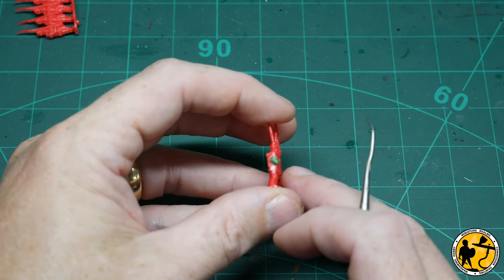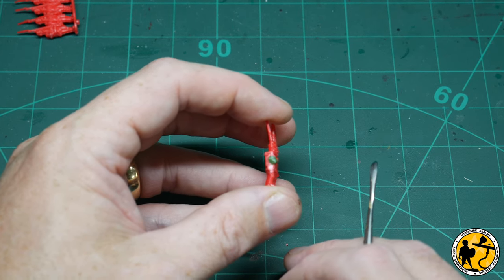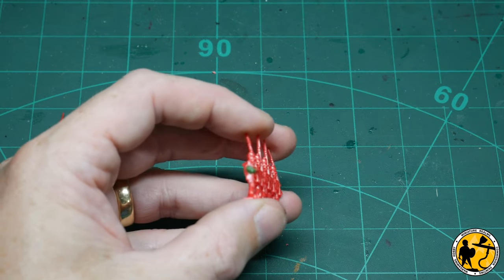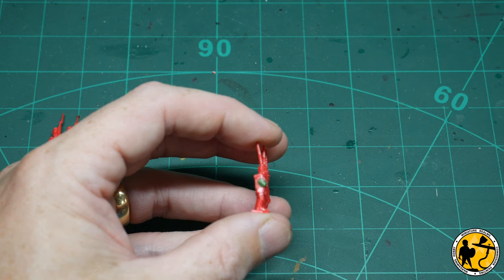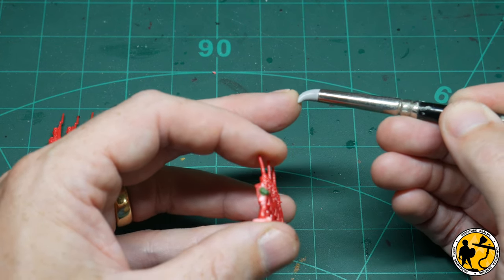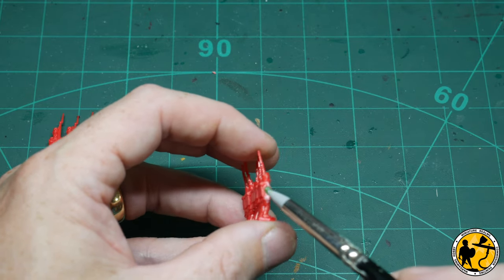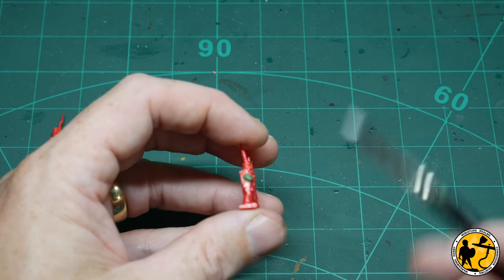I'll pause the camera and have a slightly closer look to see if there are any other tidy ups I could do. On the whole I'm pretty happy with that. If you find you've got fingerprints in and things like that, when you press down with metal sculpting tools it will depress the green stuff quite a lot. These artist clay shapers are a lot softer, which means you can drag them along and smooth out without putting too much of an indentation - always good to have a couple in your toolkit.